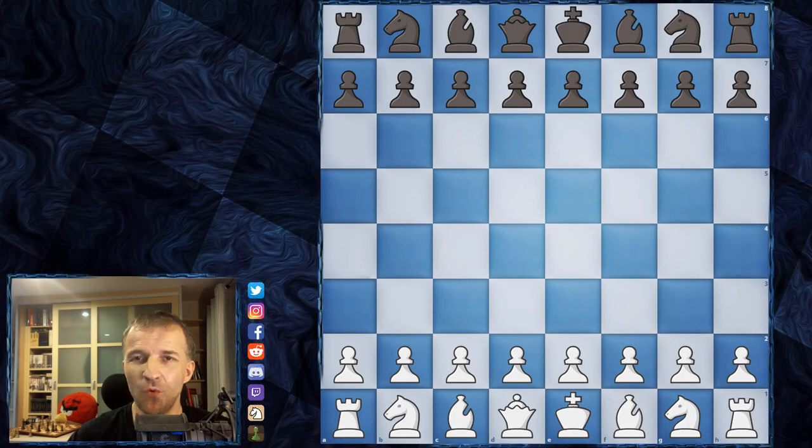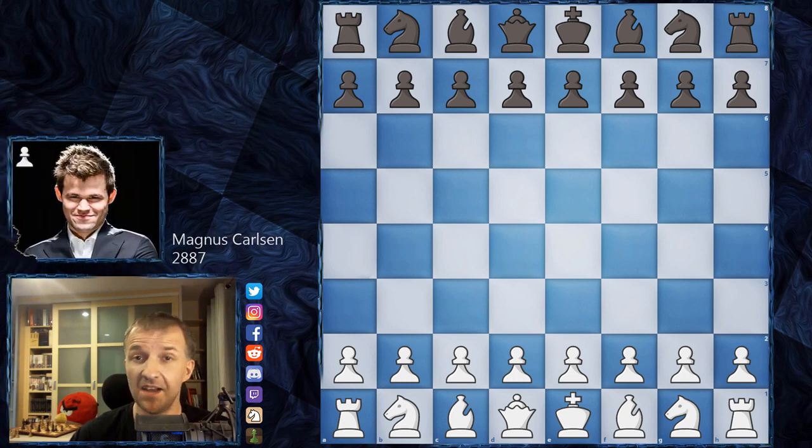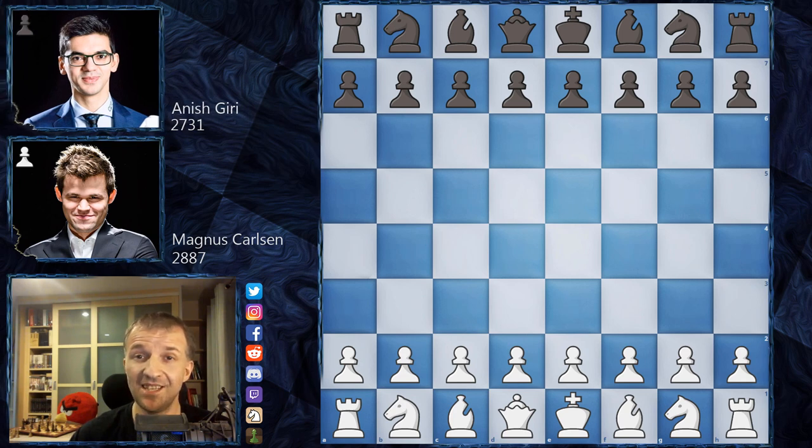Hello, Mordimers here and welcome to day two of Chessable Masters 2020 Grand Final. Already in game number one we had a masterpiece, a really beautiful game, and then we had also very exciting another three games which I'm going to cover at the end of this video. So if you're interested in the whole story, stay until the end. First I would like to show you game number one: as white we have Magnus Carlsen and as black Anish Giri.